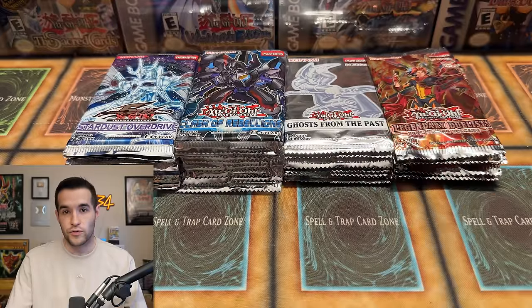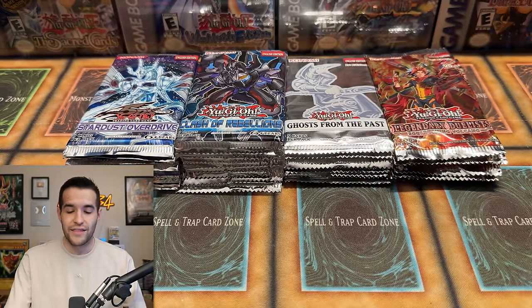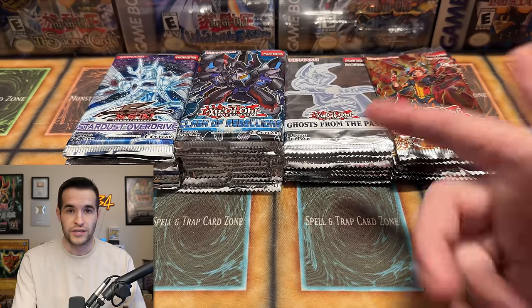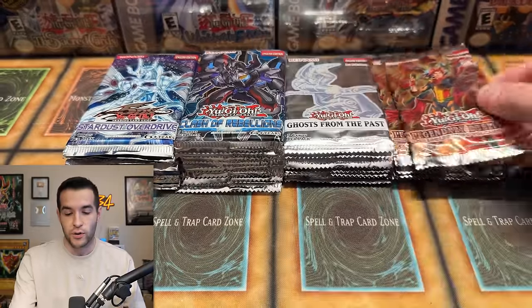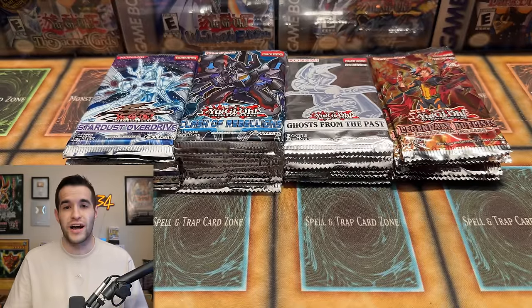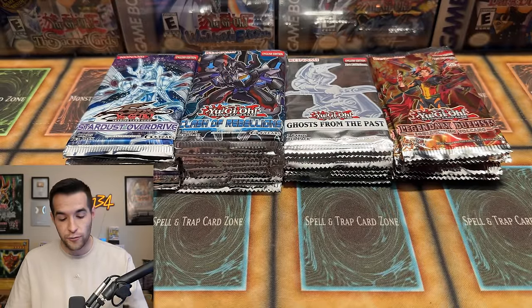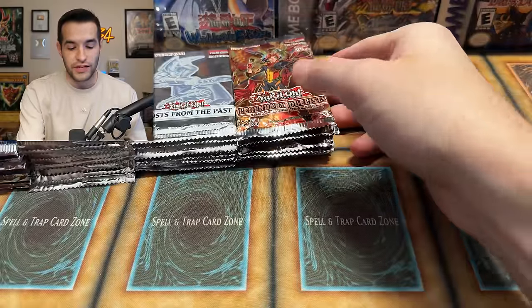Then we go on to the Ghost from the Past era with Ghost from the Past one and two — five-card packs where you could get ghost rares inside. And then Legendary Duelist technically started before this, but it's still going, with brand new sets such as Soul Burning Volcano. We have eight packs of each category, going head to head, with a total value counter on screen.